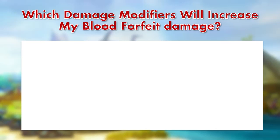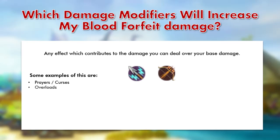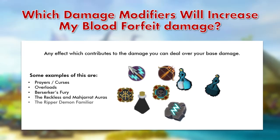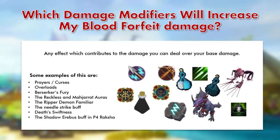So which damage modifiers will increase Blood Forfeit damage? Anything which contributes to the damage you deal will push up your Blood Forfeit hits. Range bonus from armor and weapons does not count, since that determines base damage, but nearly everything else does. Examples include: Prayers and Curses — specifically Anguish and Desolation; Overloads — all of them work; Berserker's Fury archaeology relic; the Reckless and Maniacal auras, which boost damage after base; the Ripper Demon familiar; the Needlestrike buff of 7%; Death's Swiftness, which is a massive 50% buff after base; and the Shadow Erebus buff in P4 Raksha, though that's fairly niche as Ruby Bolts are probably not the best there.